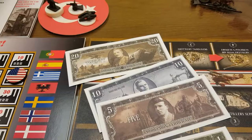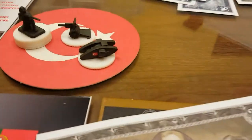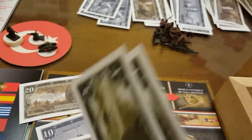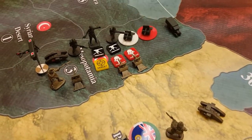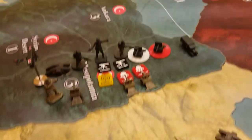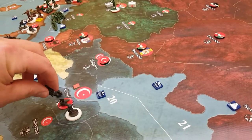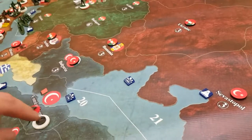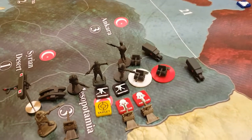Round 10, the Ottomans. The Ottomans have 37 IPC and purchase two tanks, two artillery, and five infantry, leaving two IPC remaining. The Ottomans will attack the remaining British units in Mesopotamia, with a truck from Constantinople bringing one infantry and towing one artillery to boost the attack.